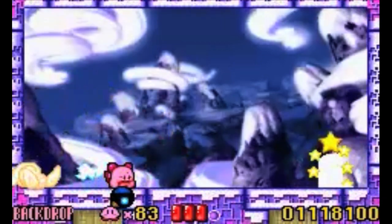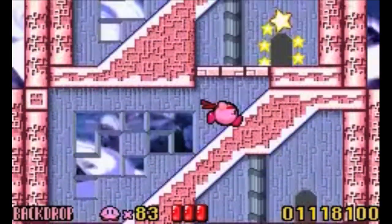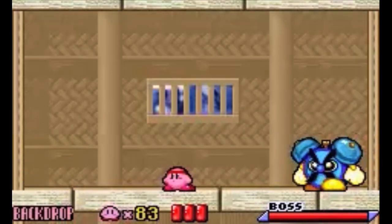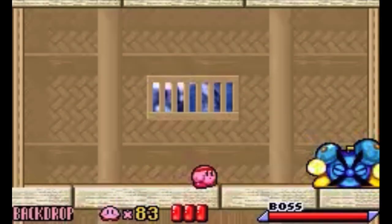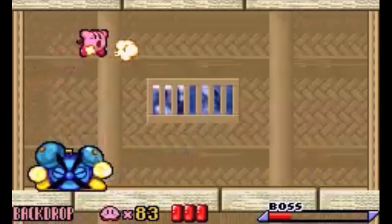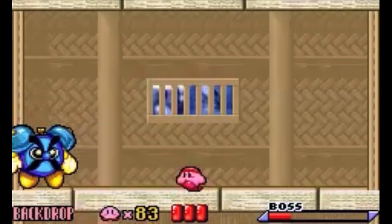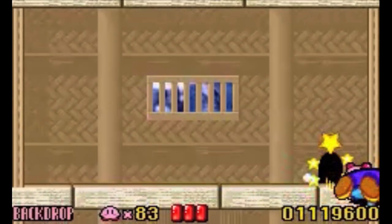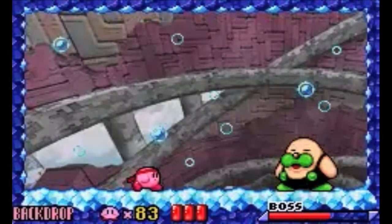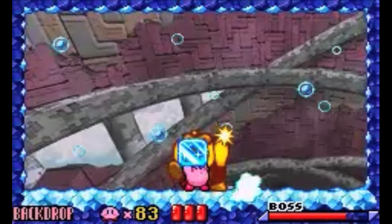So you're playing Kirby and you've come across this mini boss named Bugsy. You beat him with whatever ability you had before, and after you beat him, you discard your other ability and swallow him — and then you have one of the most overpowered abilities ever: the Backdrop. It's basically just as overpowered as the Suplex, but there's something more appealing about taking your victims, going up into the air, and slamming them to the ground. And that's why I chose Backdrop over Suplex.